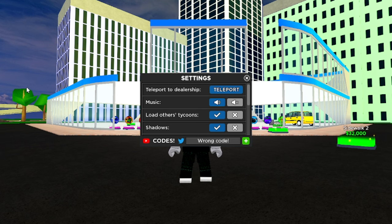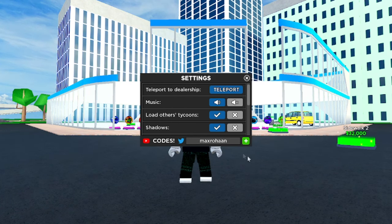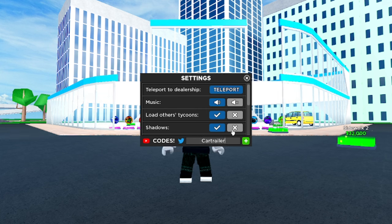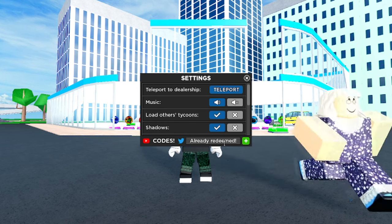I can show you codes that actually still work and probably always will. This one — khenori — is a working code, get that for yourself. Another one is maxrohan — that still works, go ahead and get it. Another working code is jonatan — get that for yourself. Car Trailer gives you 75k cash — another working code. And this one, killasfs, is a working code right there.